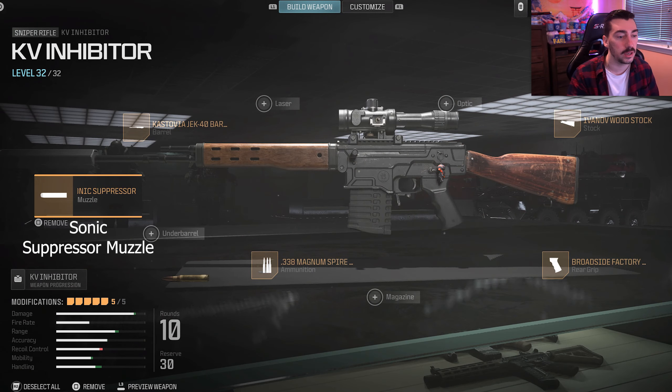So just to show you guys the class really quickly. Essentially, you have the Castovia JEK 40 barrel — that's the one I prefer for less hit markers. There's another barrel that's pretty good too, but this is my pick. Then for the stock, this is pretty much the stock that everybody uses — it's the Ivanov Wood Stock. And then for the rear grip, you want to use the Broadside Factory rear grip.